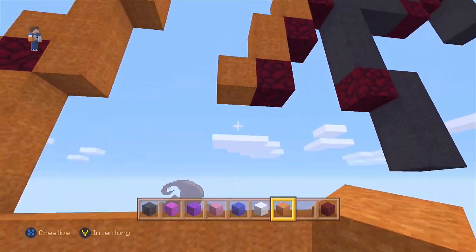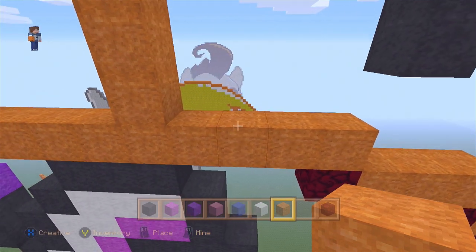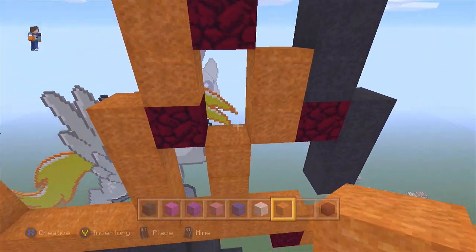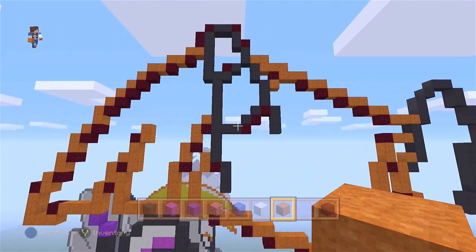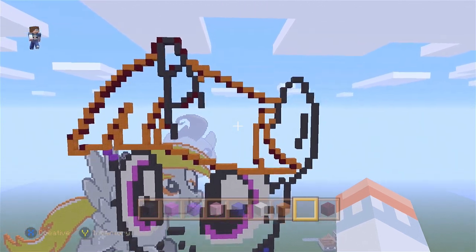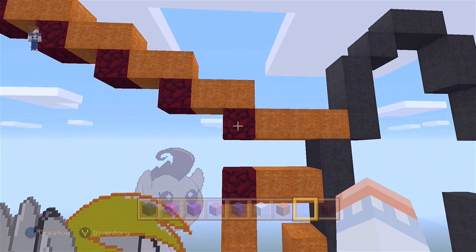Now right here on the second block to the right, replacing three blocks going up. Now on the right with the nether, nether, two blocks going up. Now we're going to use the colors magenta and purple. Let's go to the nether on the right — right here with the pink, replacing three blocks going left.